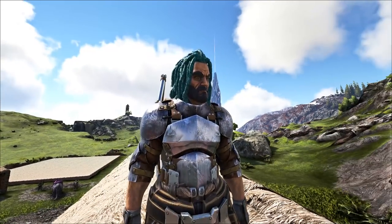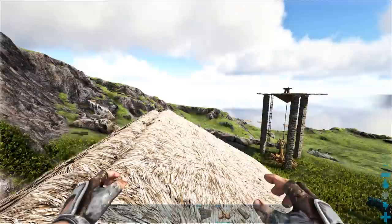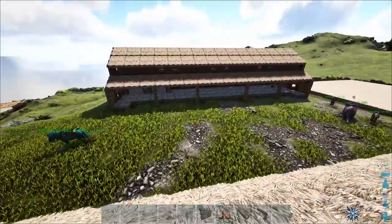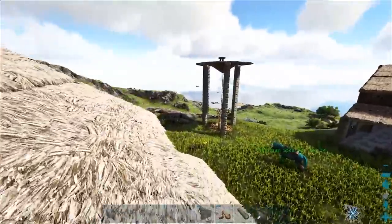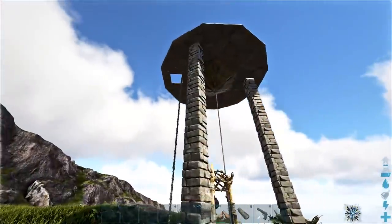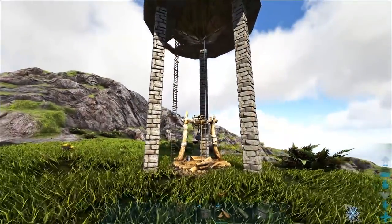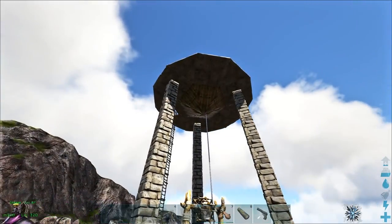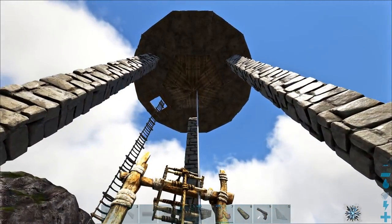Hey guys, welcome back to a brand new episode here on ARK Ragnarok. Today we're at the farm area in the Highlands. We made our stables in the last episode, and today we're working on our water tower. I've already put a decent amount of work into this because I thought it would be too tricky to do on camera — it actually took ages to get right. We've got the base for the water tower and a little nipple thing at the bottom as well.